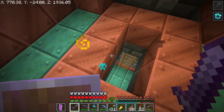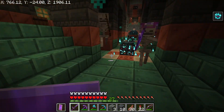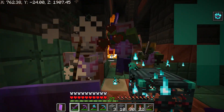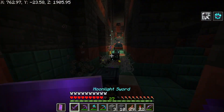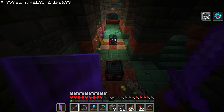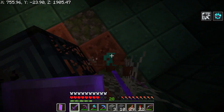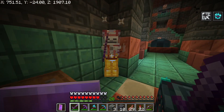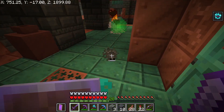I found another room here which hopefully will have a key — yes, I found a key! But this skeleton has punch on its bow. Oh, a golden carrot. There's a silverfish spawner — this should be pretty easy to defeat.